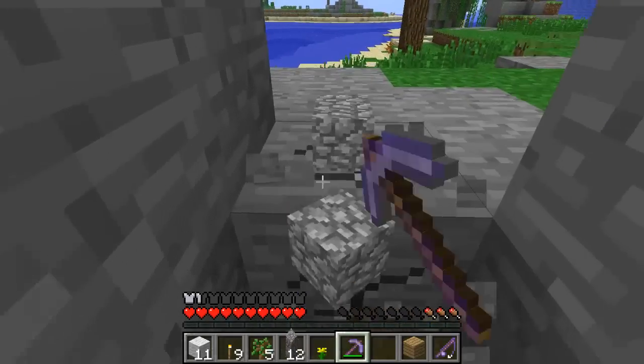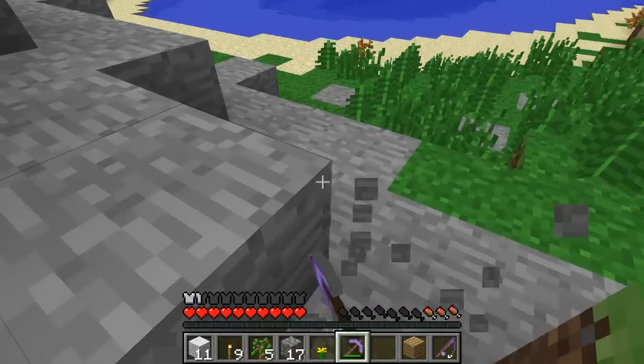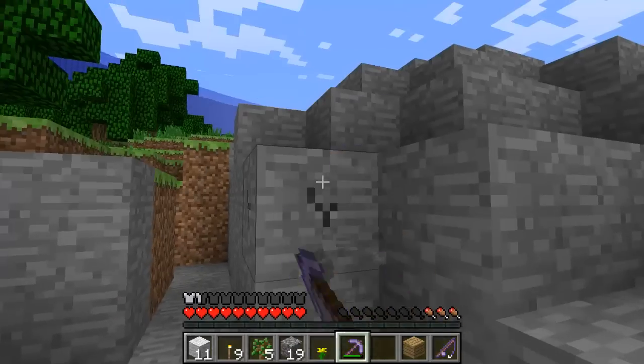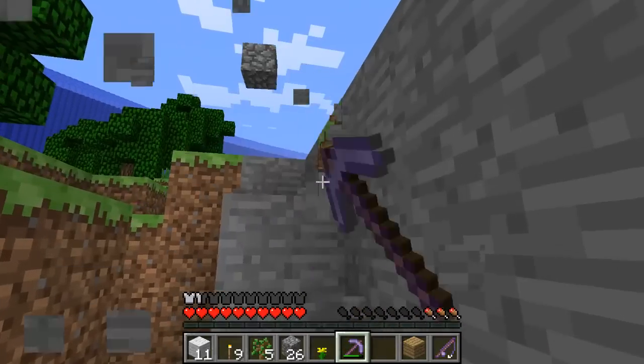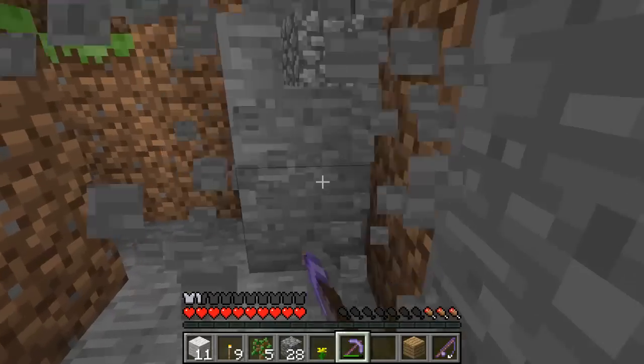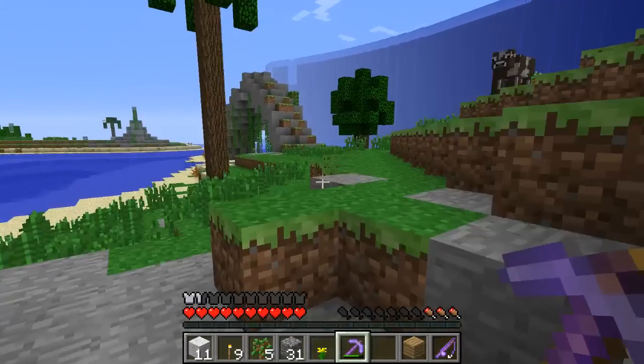We also need some stone for building as well, because even though it seems a bit newbie, for now it's a lot better than wood in terms of building, even though it doesn't look as good. And because the pickaxe has Silk Touch, it's a lot easier to mine — we get maybe twice the amount of items sometimes when we mine.